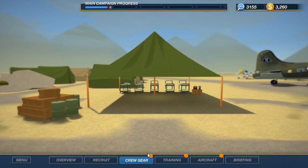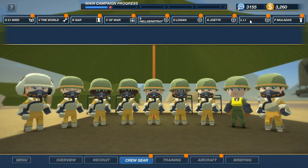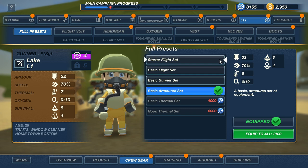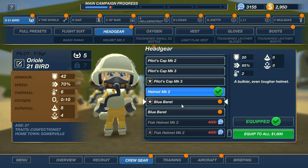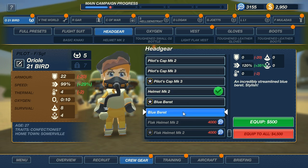More guns than the Lancaster, for sure — at least in the game. Alright, let's get Lake up to the basic armored suit. Lake, you are no longer on the hand-me-downs, you're no longer the bastard stepchild. Is there anything else we want that we don't have? We got Blue Beret, because I really want to go for the style rather than the safety.